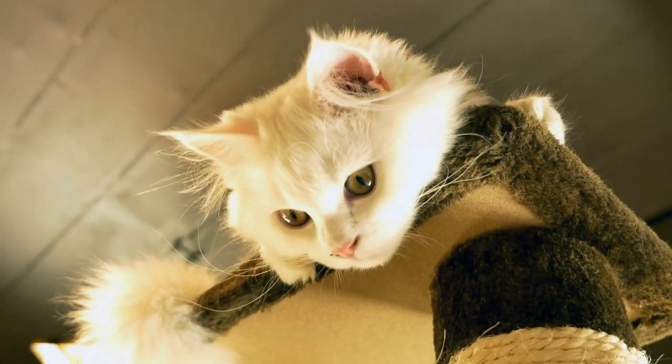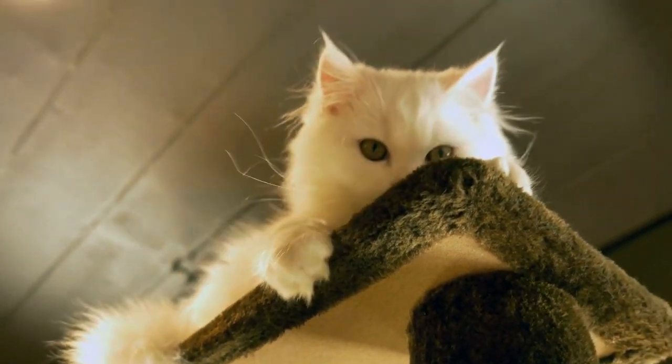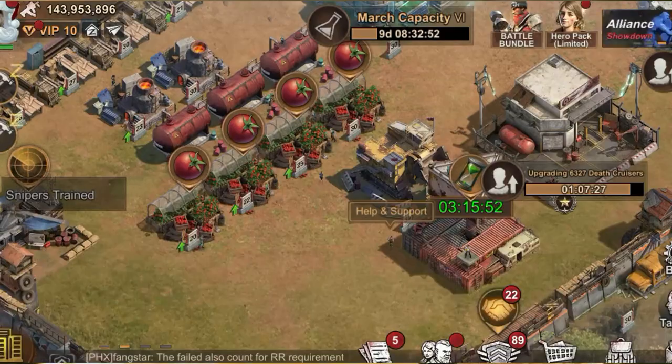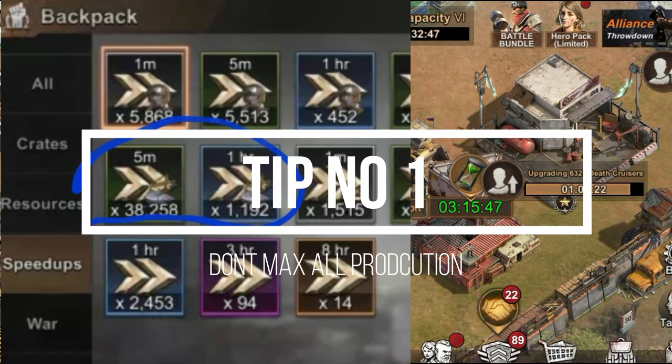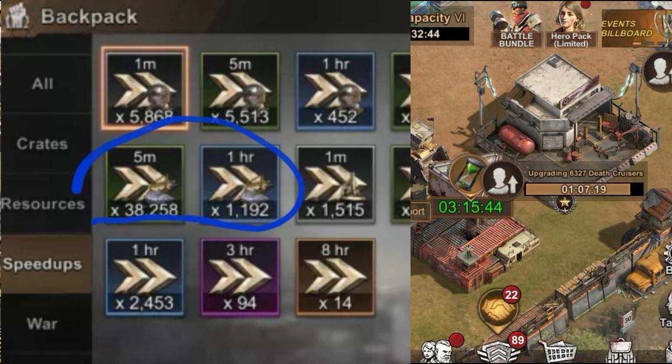Nine super cat tips that I assure you that you don't know about, and it will make your life in game much easier. Tip one: you should never max out all of your resource production buildings. By the end of headquarter 30, you will start stacking a ton of building speed ups and you cannot really use them unless you upgrade plasma, but there is a way to use them to get advantage.